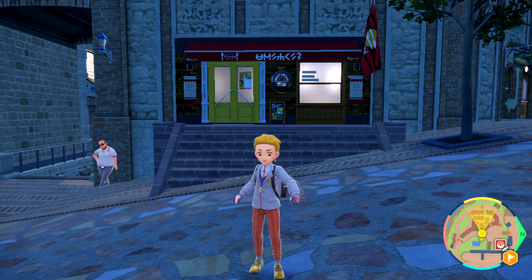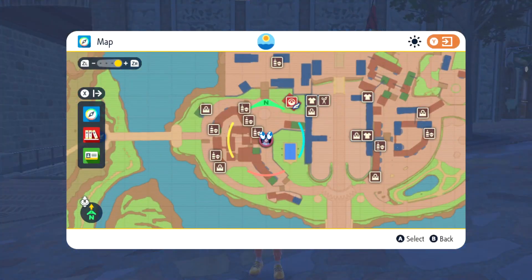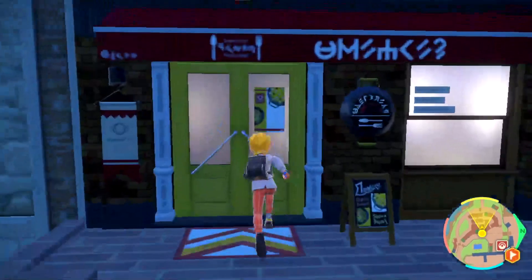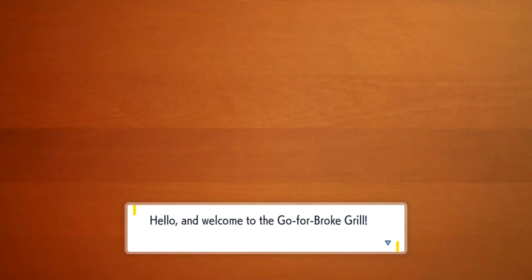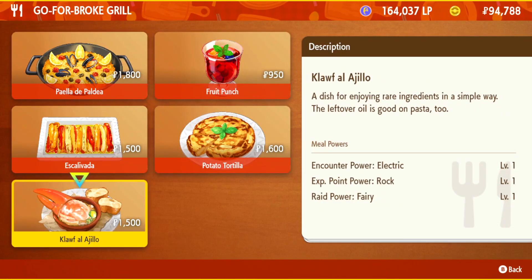First off, we're going to start with Jolteon. On the map, there's a guy here who sells you an encounter increase for electric-type Pokemon. You can also make sandwiches, but I'd rather just go to the restaurant and buy the encounter bonus. There are one, two, and three levels, but honestly just getting level one is enough to make them appear every time. I'll go ahead and buy the one with the big crab in it.